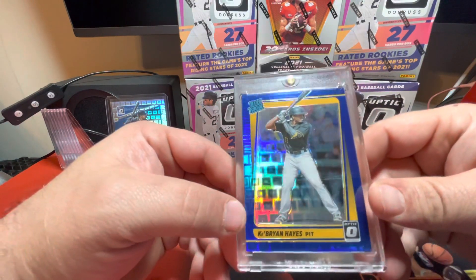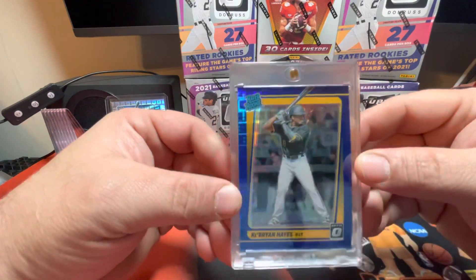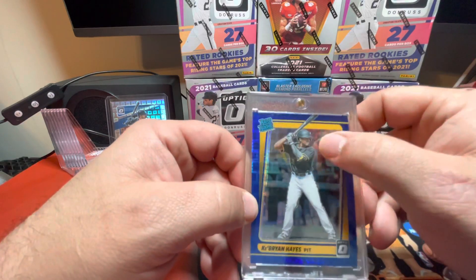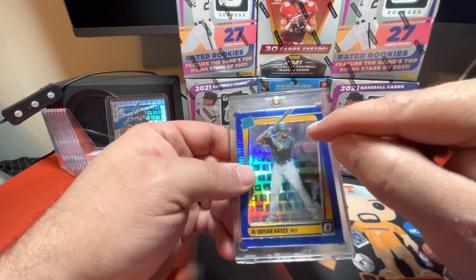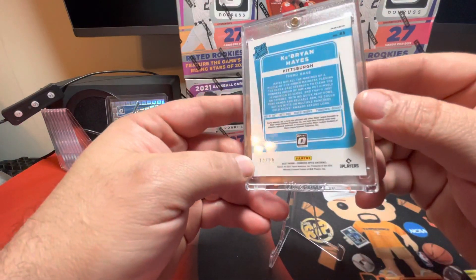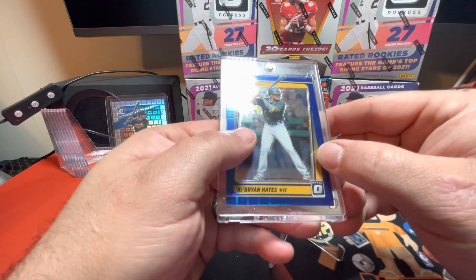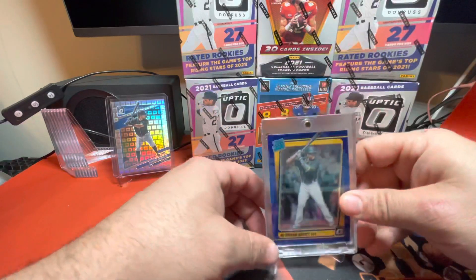If you saw the first offline Optic Baseball rip that I did, I got this Key Brian Hayes blue — I can't remember what they call it now. But every card in the box was numbered. This is number 13 out of 99. I think he wears number 13. That was a really, really nice card.